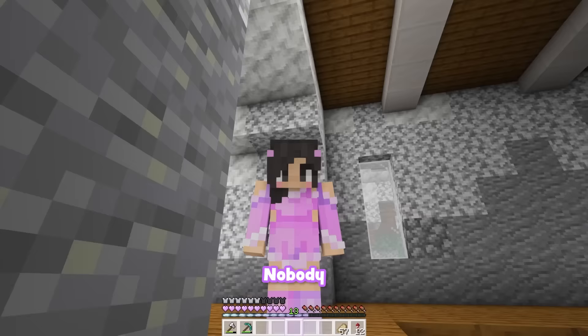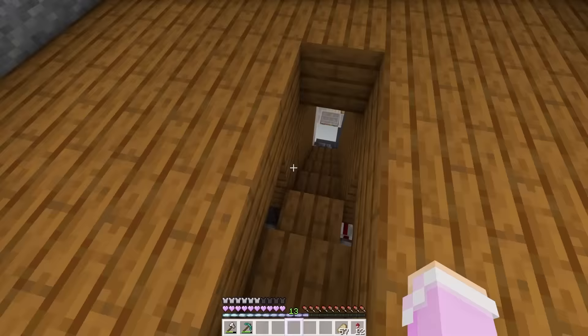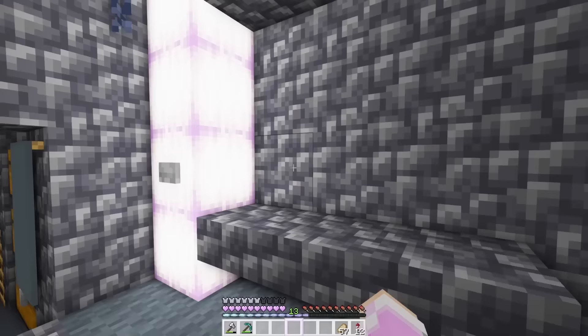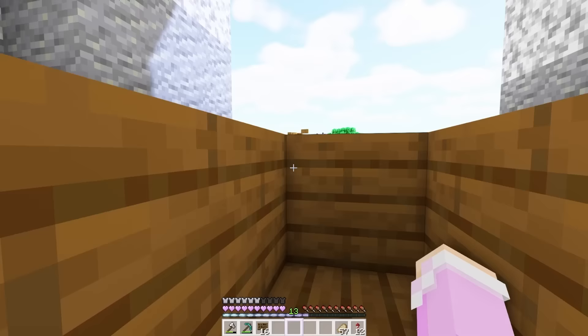First things first, I need to grab some signs from my secret battle basement that absolutely nobody knows about. This is the most secret hidden place on the entire server. Let's just go down here, close the door so nobody knows, and we'll grab some signs. Okay, out of the secret battle basement.